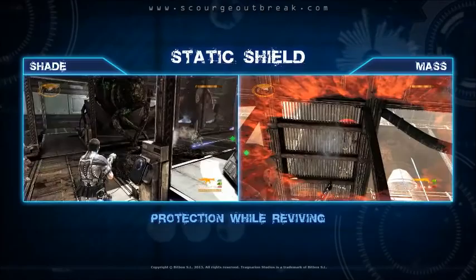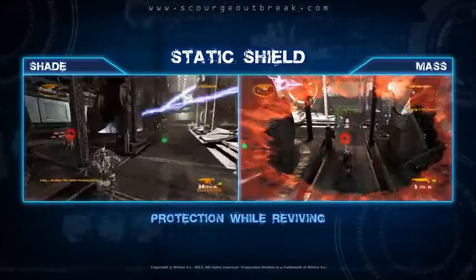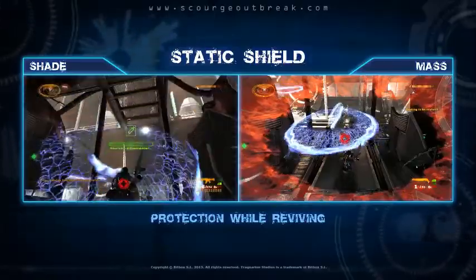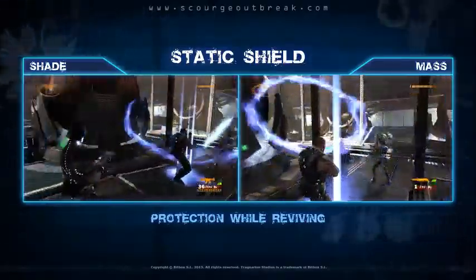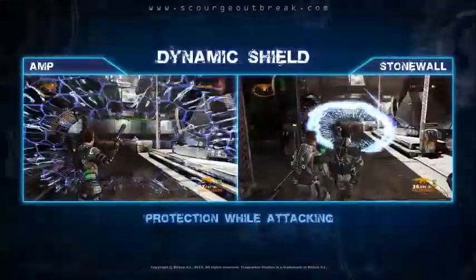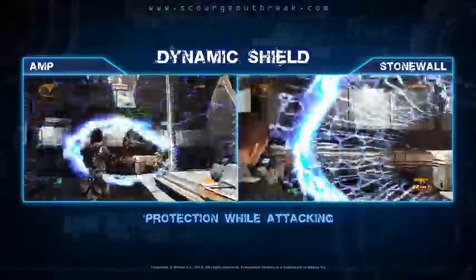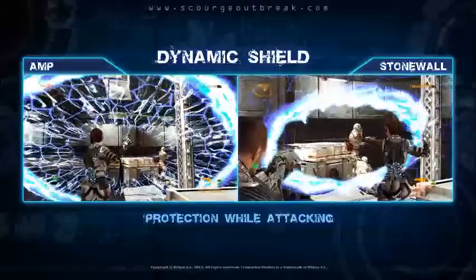Echo Squad's special abilities play an important role in co-op. Once deployed, the Static Shield keeps you alive while you focus on helping a friend or execute other important gameplay actions. The Dynamic Shield moves with you, allowing the rest of your squad to safely return fire while advancing or making a tactical retreat.